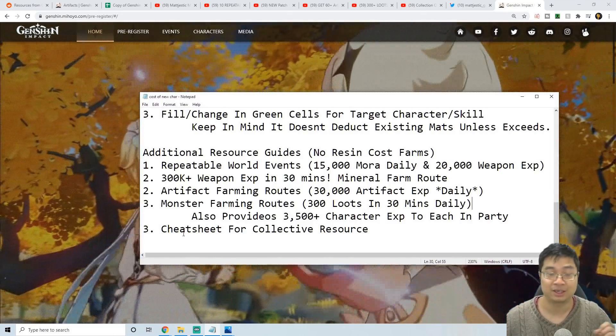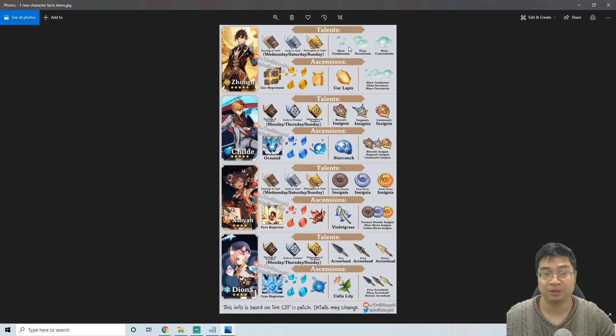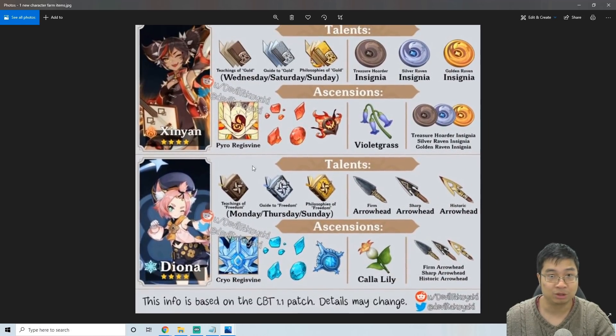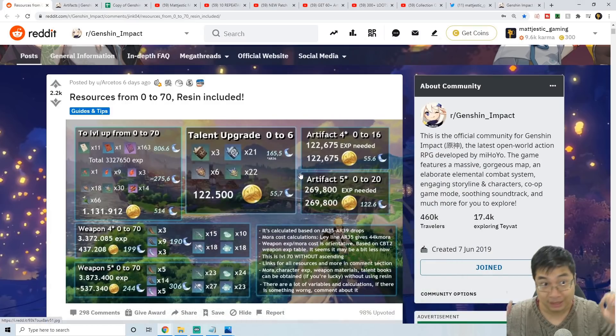Finally, we'll look at the cheat sheet that's collected for all the resources. To start our guide, let's have a look at the materials needed for the new characters — Zhongli and Childe, the five stars, one Geo and one Hydro. We can see we need Cor Lapis and Starconch, and also Sergeant's Insignias and slimes. We also need the Freedom talent books and the Gold books for those characters. For Xinqiu and Diona, the Violet Grass and Calla Lily will be the more rare resources, so be aware and start collecting those right away.